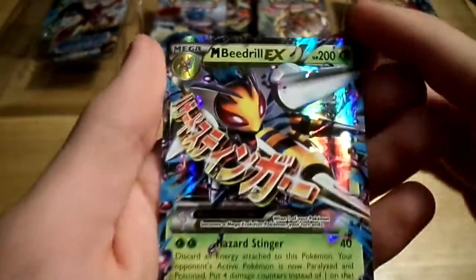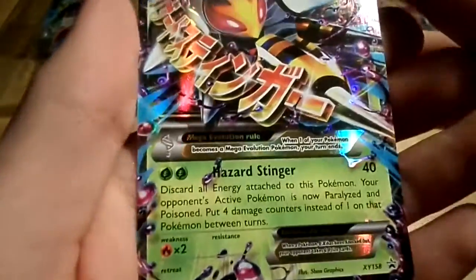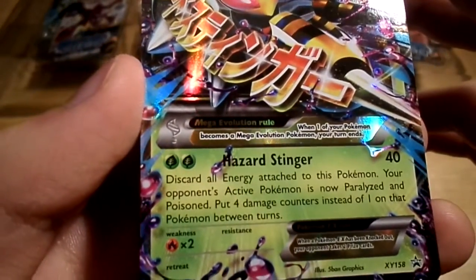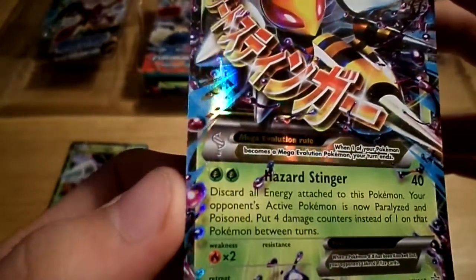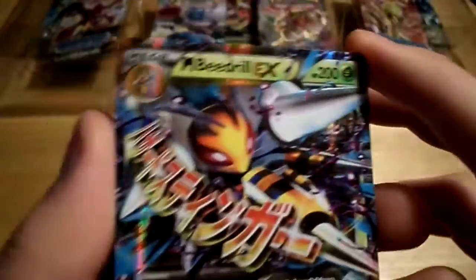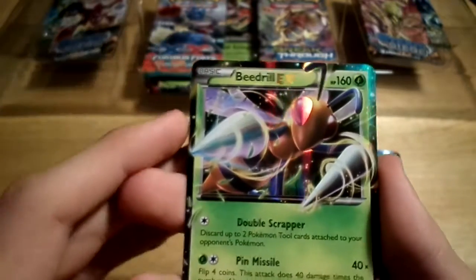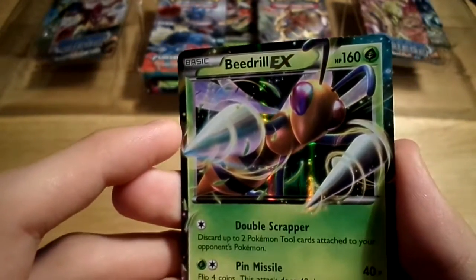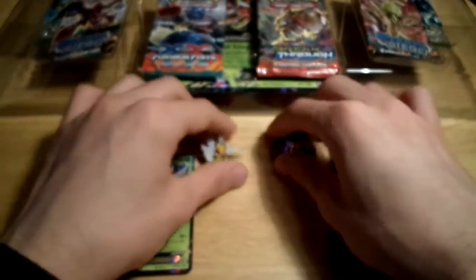So feast your eyes on Beedrill EX. It's really cool how he sort of pops out the frame there, really nice holo on there. And of course he's got some neat attacks as well - Double Scrapper and Pin Missile. Really cool card there. And Mega Beedrill EX coming at 200 hit points. Hazard Stinger - really interesting attack there. I like the border, it has little bits of poison on it. It's really threatening in that picture. I think Mega Beedrill really looks awesome.